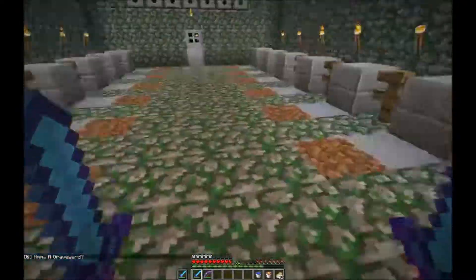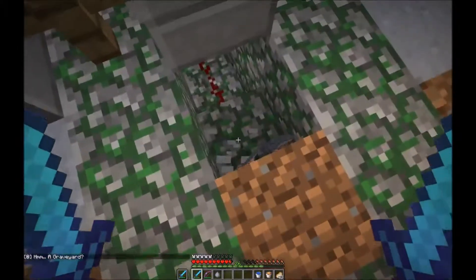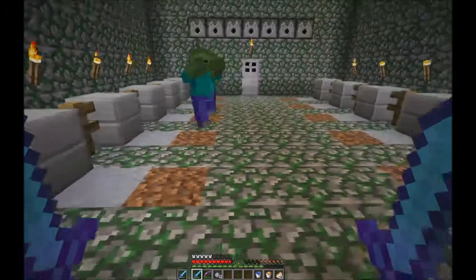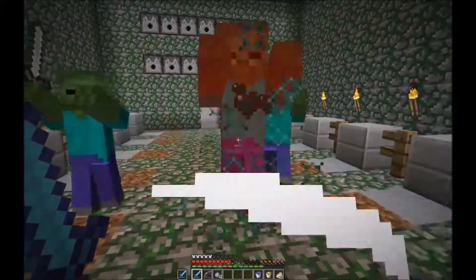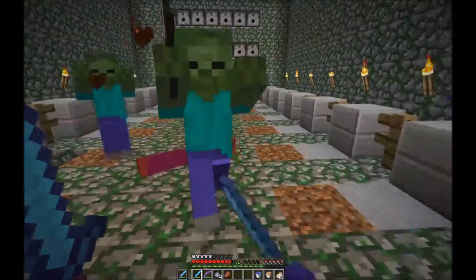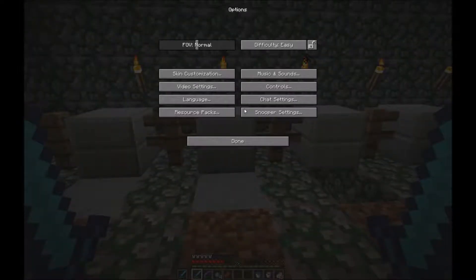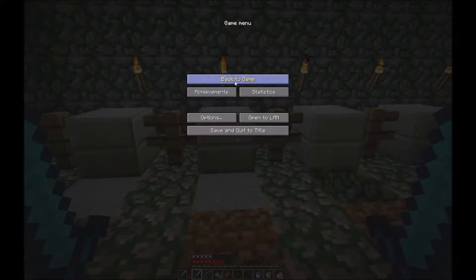And we have a graveyard, and clay. That doesn't look good. There's a lever there. Why does that one have a sword? And we're done. And I want to turn auto-jump off because auto-jump is annoying.